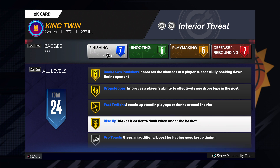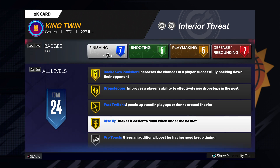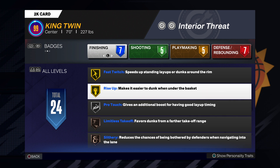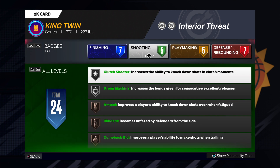Look — maxed out badges: Back Down Punisher on Gold, Drop Step on Gold, Fast Twitch on Gold, Rise Up on Gold. That's where that 92 standing dunk comes in. Pro Touch really works this year. I'm waiting to get that extra badge — gonna put Approach Up at least on Gold. But Pro Touch works this year. Have your shot meter on for layups — that needs to be on.